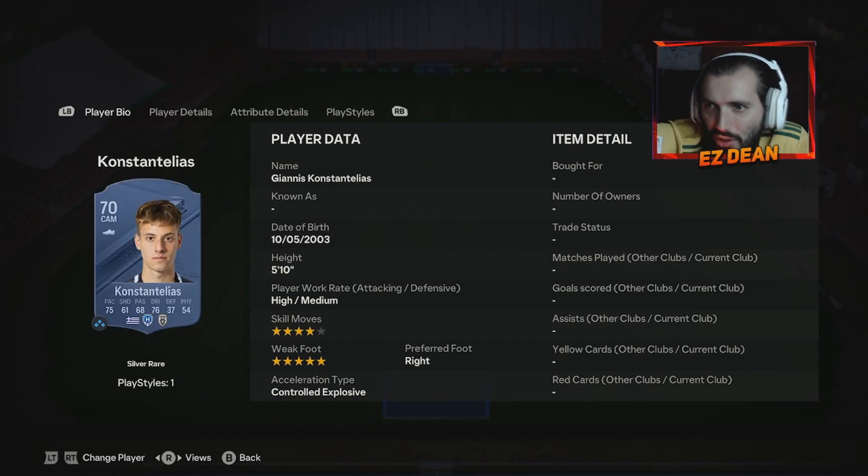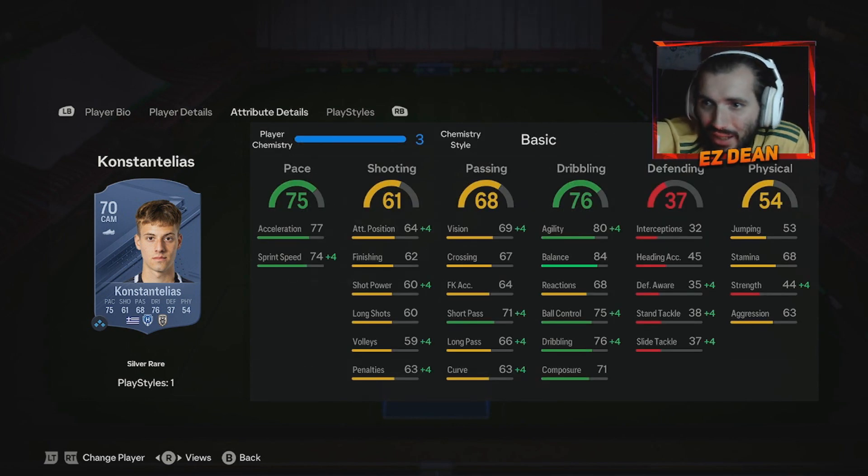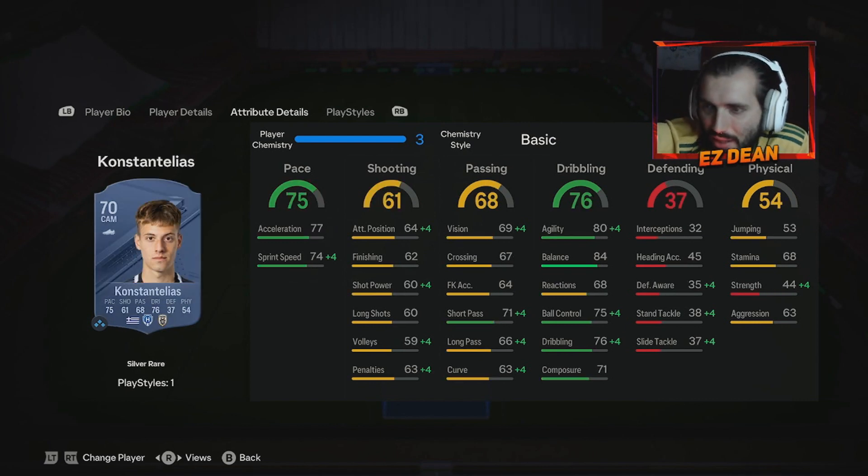Moving on to our next position — Constantelius. This guy's got five star weak foot and four star skills, so not messing around in that CAM slot. High/medium work rates, and he's also got solid pace, solid dribbling as well. Passing stats could be a little bit better, but you'd probably want to stick a chem style on him for that. Overall it looks like a solid CAM.